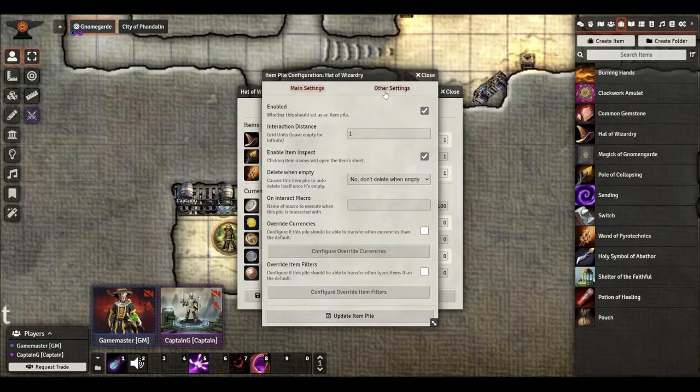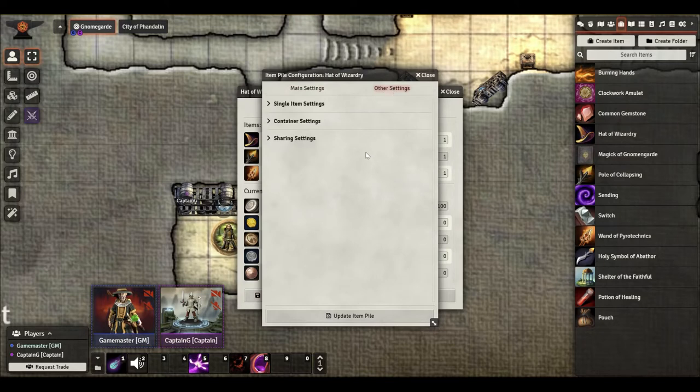Let's move on to the other settings. This is where kind of the rubber meets the road in terms of how your players are going to interact with this container — what this pile is.